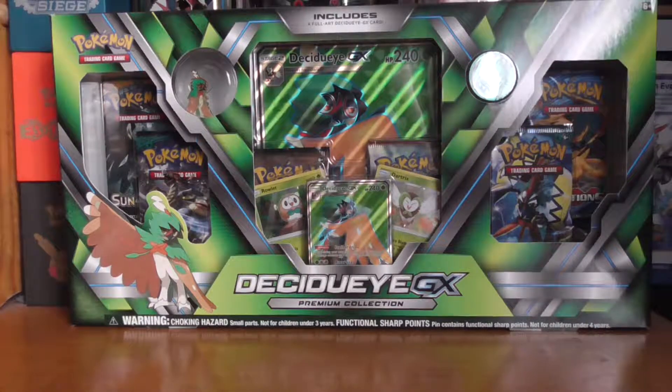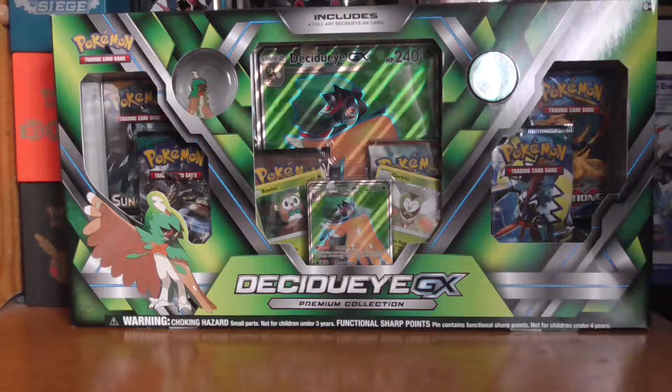Hello and welcome to another premium collection unboxing. Today we have the Decidueye GX. I've got all three of the Alolan starters' final evolutions, and I've got them all on sale, so I got three for the price of one, which is awesome.